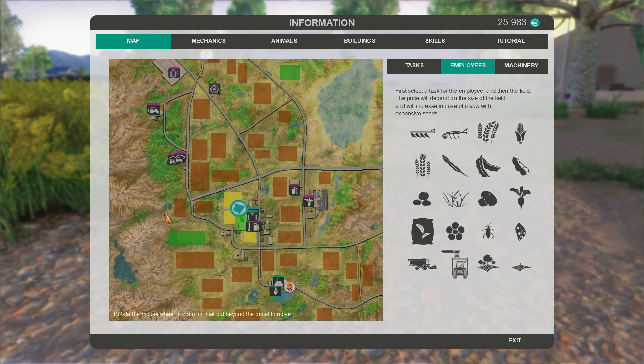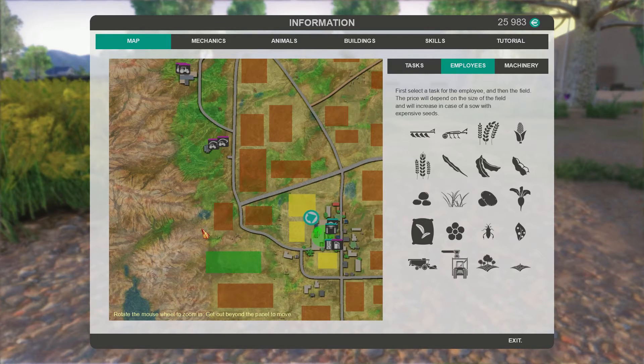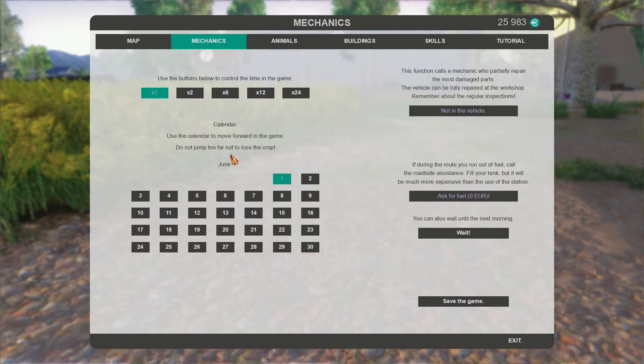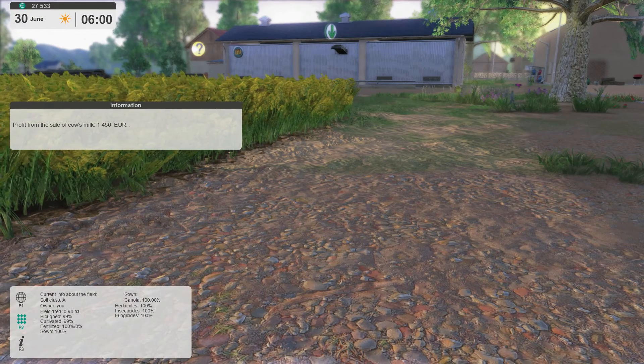You can pretty much spreadsheet this entire game if you want to — that's the way it works. Let's check our animals — we've still got lots. Let's go to mechanics. Canola is approximately ready the 15th to 21st of July, so we should be able to skip through to the end of June without any trouble.